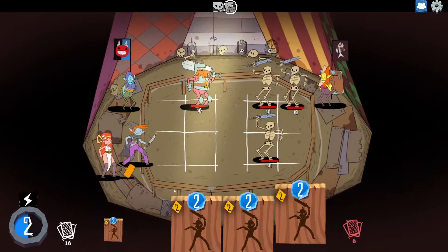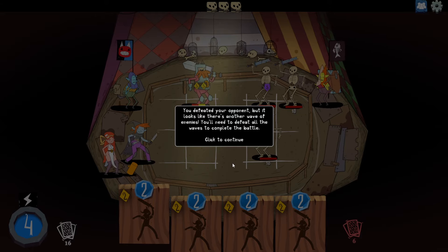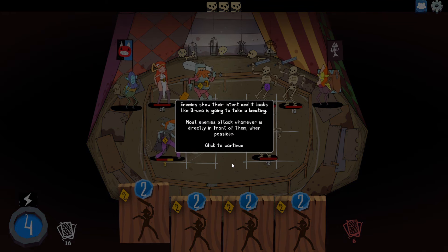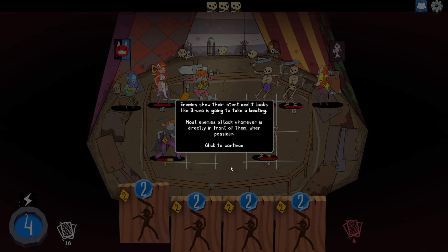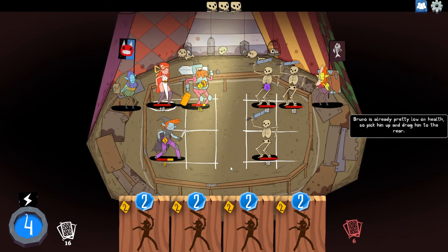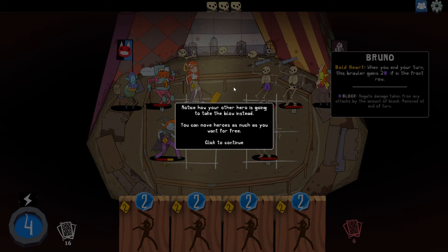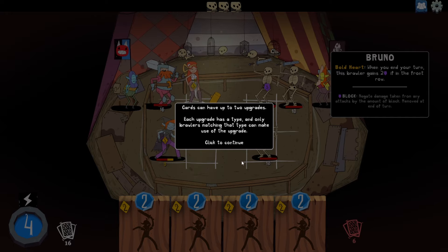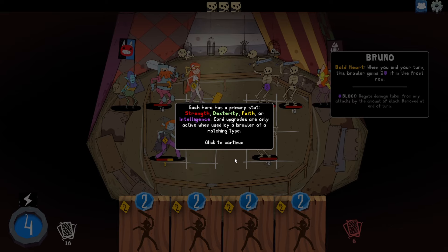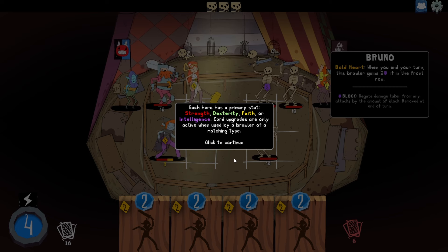Oh, that's a whole lot of skelly bros. You defeated your opponent, but it looks like there's another wave of enemies. You need to defeat all the waves to complete the battle. Let's bring some more reinforcements. Enemies show their intent and it looks like Bruno is going to take a beating. Most enemies attack whoever is directly in front of them. Bruno is already pretty low on health, so pick him up and drag him to the rear. Cards can have up to two categories — each upgrade has a type, and only brawlers matching that type can make use of the upgrade.